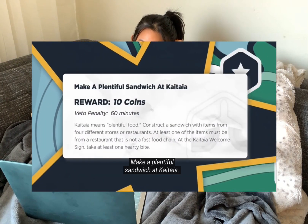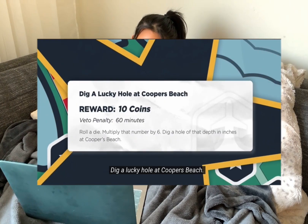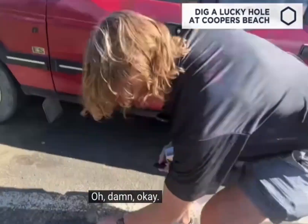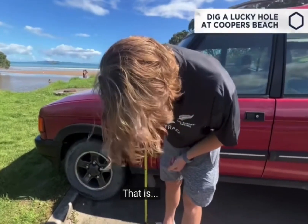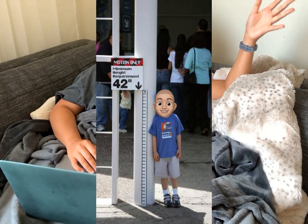Part three is basically both teams doing their challenges. Adam and Ben have to make a sandwich in Kaitaia, and Sam and Toby have to dig a lucky hole at Cooper's Beach. Minute one of the luck route, Sam gets unlucky and rolls a six, which indicates they have to dig a hole that is 36 inches deep — literally about the size of a toddler, like the minimum height to ride a roller coaster. That's literally the worst number he could roll.